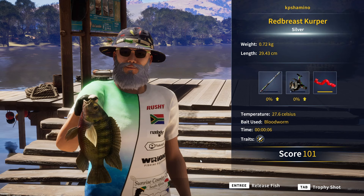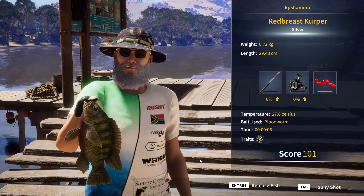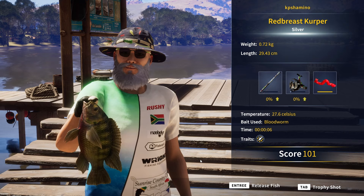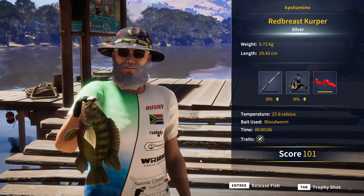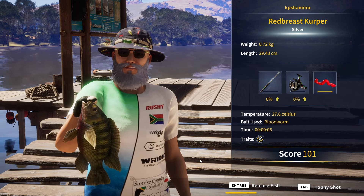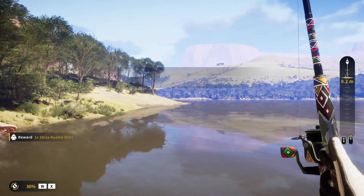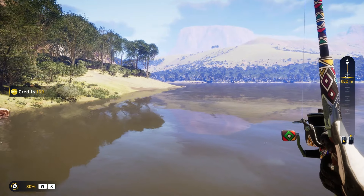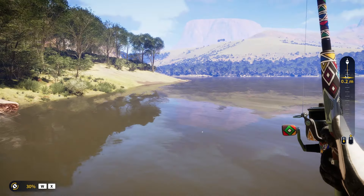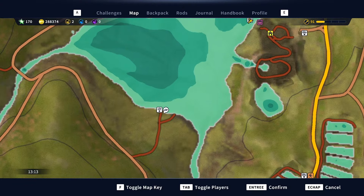When I arrived at the fishing spot I received a special Nagbantu bobber and a new quest requiring me to equip that bobber and catch a silver rank fish. I didn't have success right at that position, so I came back to the dock near Dino Park and got the red breast copper right away. The mission is complete — no gold needed, just a silver.